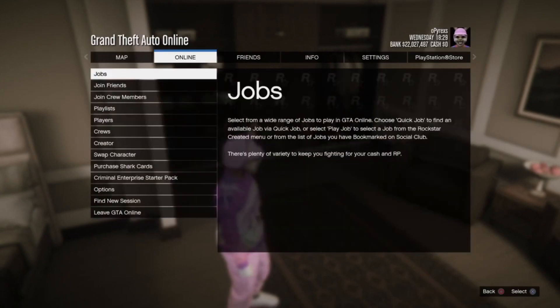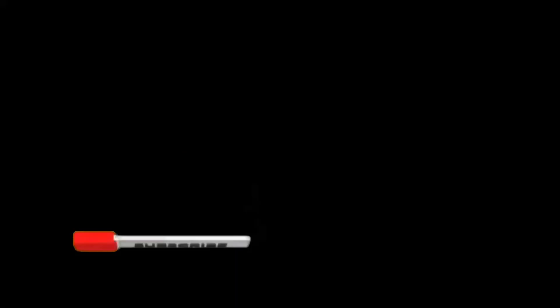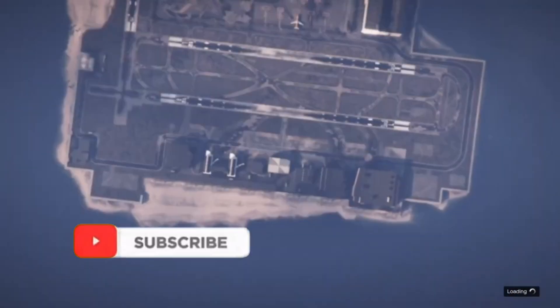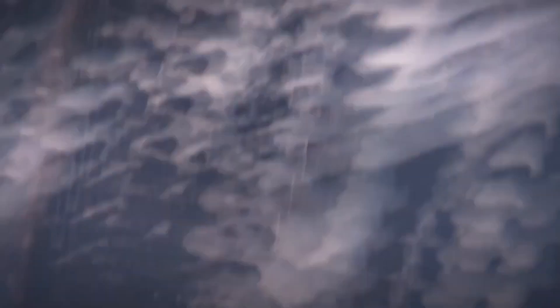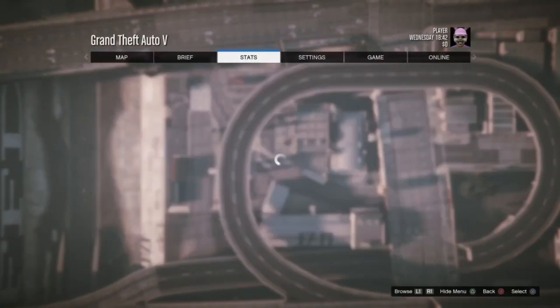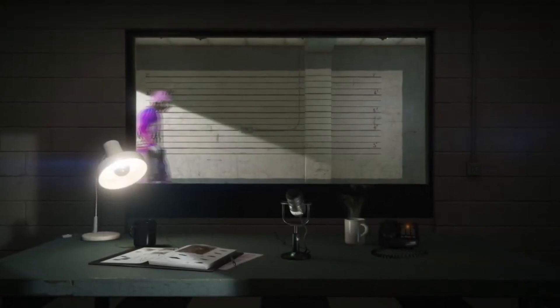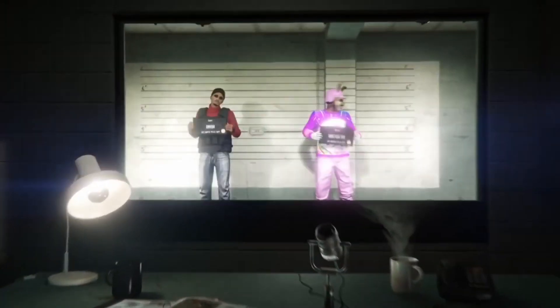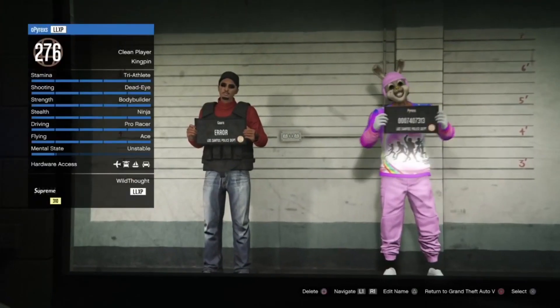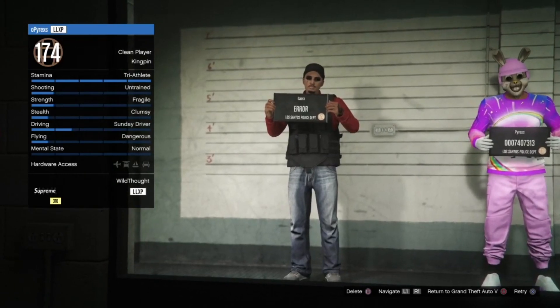Note that in the after-patch version you no longer go to swap characters directly — you go to Creator instead. Once inside Creator, press pause again, go to Online, and then choose characters. You're going to swap characters from there.